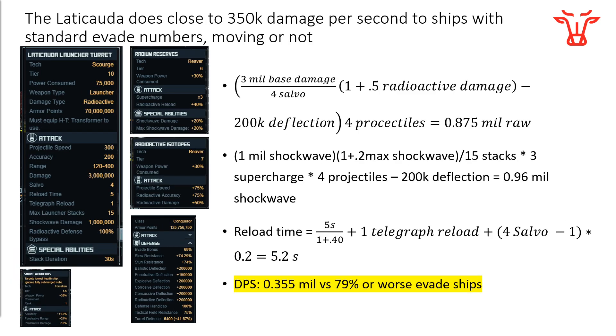Now let's jump to the Latakuta turret, which is a very different one. This thing has 3 million base damage, divided by a salvo of 4. You also have a damage buff of 50% — that's where the 0.5 comes from — and that 50% is the radioactive damage buff. If you have the radioactive faction for your base, you're going to have to multiply by 1 plus whatever that buff is. Again, subtract out the same 200,000 deflection from the same style ship. If they have radioactive plates you'd use more. You have 4 projectiles — salvo is stuck at 4 — so that turns out to be 875,000 damage as a raw number from just the projectile.